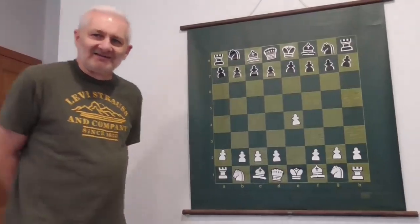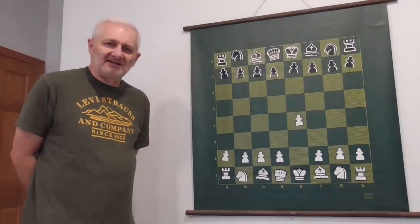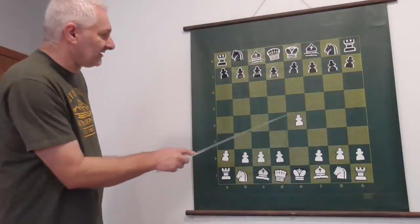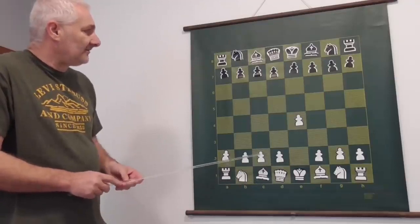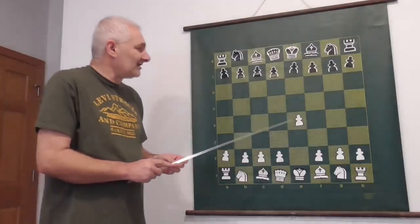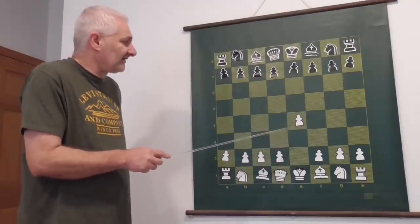Hello everybody. This is my second video. In the first video we talked about basic chess strategy — I explained about the center. In this video I want to show you how to play with black pieces. If you have the black color, how do you react if white takes control of the center?